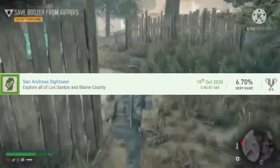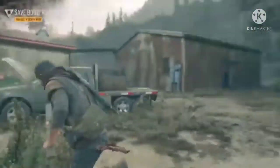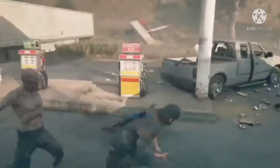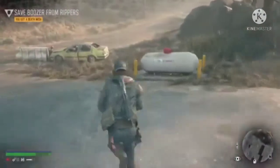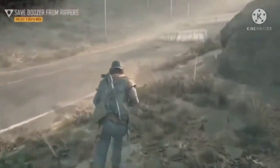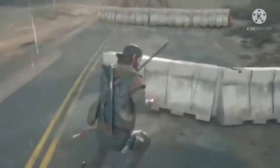Number 27 is San Andreas Sightseer. Purchase a helicopter for the quickest results — any helicopter will do, though it can also be done with a car or boat. Travel around and uncover at least 90–95% of the map. You can tell it's uncovered when it appears transparent. You also need to uncover the oceans, which is why the helicopter is faster than a boat.